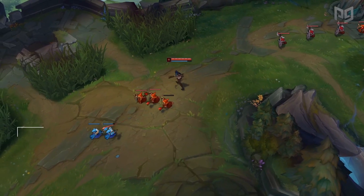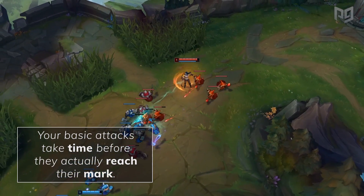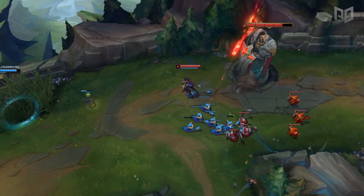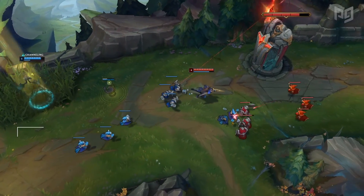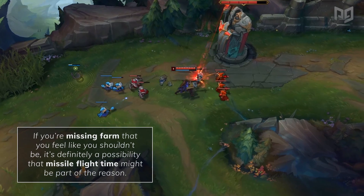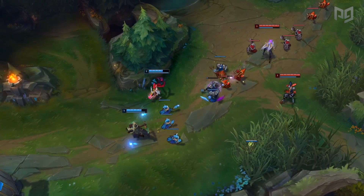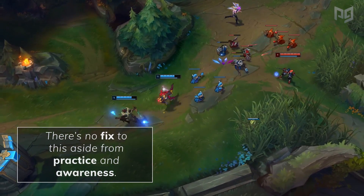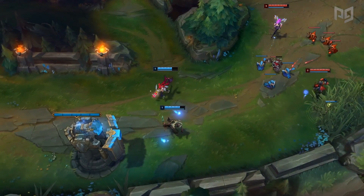You need to consider missile flight time with ranged champions — how long it takes for your basic attack to actually reach its target. Your basic attacks take time before they actually reach their mark, which is something you'll have to take into consideration. If you find that minions are dying before your attack arrives, this means you're not attacking early enough. At times where you feel inconsistent or missing farm, missile flight time might be part of the reason. There's no real fix to this aside from practice and awareness — a lot of players don't think about this intuitively.